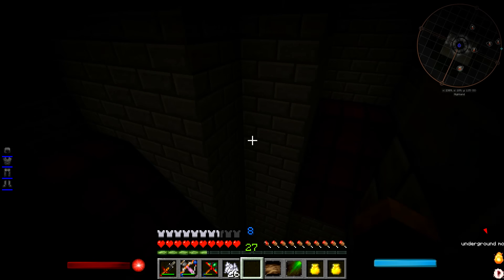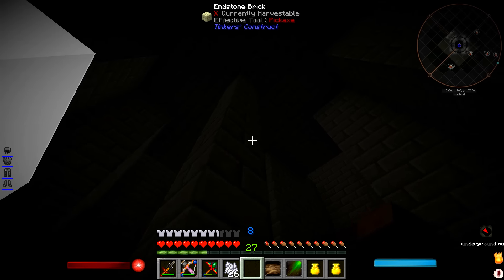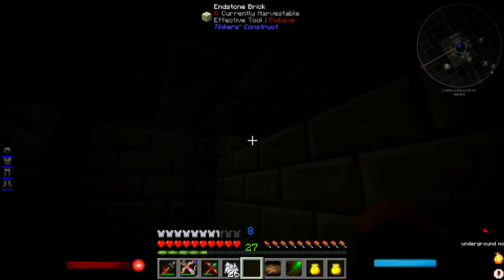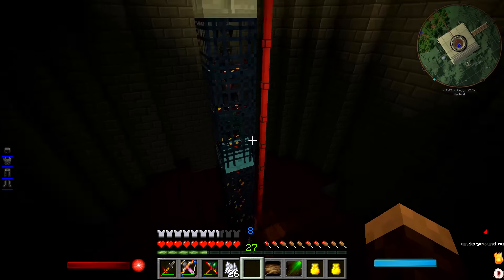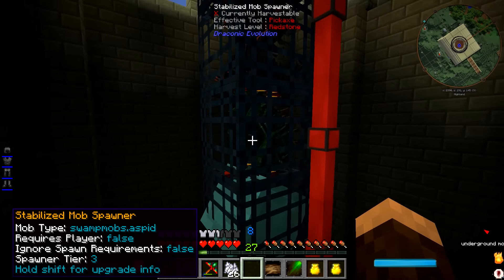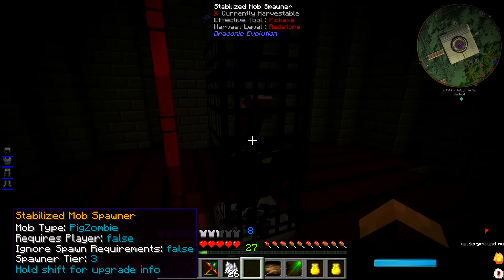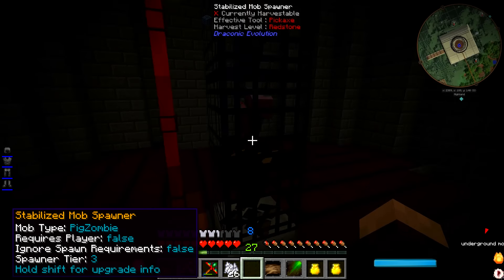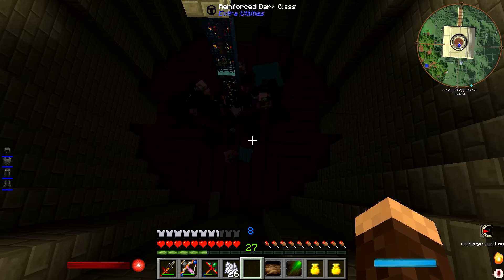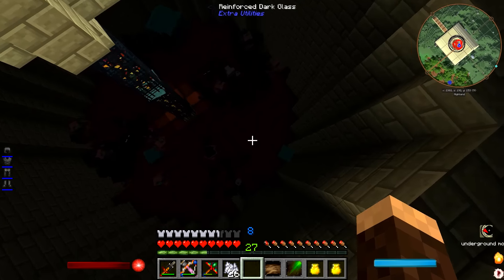He could light this all the way up with Glowstone or maybe Carpenter's Blocks. The darkness is only required right up here. This is Dark Reinforced Glass. These are all spawners — we have a Wither, something from Lycanites, something else from Lycanites, a Slime, more Lycanites, and these are Witches right here. That's a Zombie Pigman. Let's turn this on — look at that, they just fall and it gets really nuts, absolutely crazy. They're all filtering perfectly into these little holes right here.